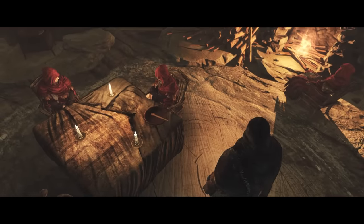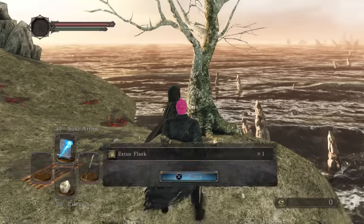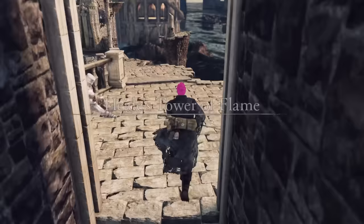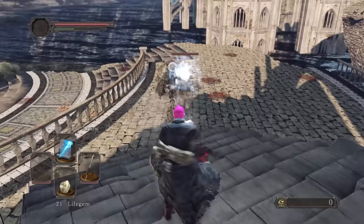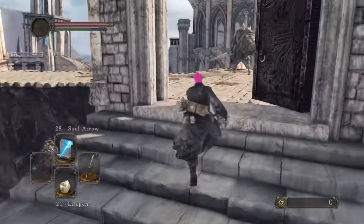After more than enough of these women's nonsense already, we head to Majula and speak to the Emerald Herald, who gives us an almost useless item. Our first stop is Heide's Tower of Flame. We test out our starting spell, Soul Arrow, and unsurprisingly, damage is not great.